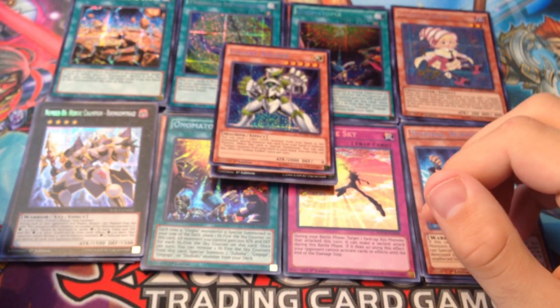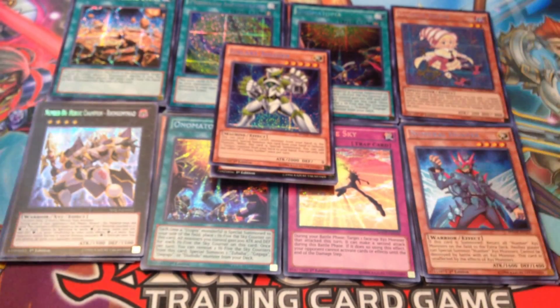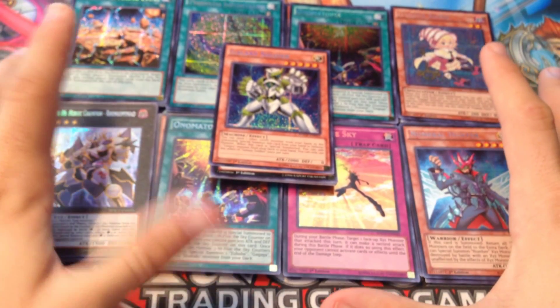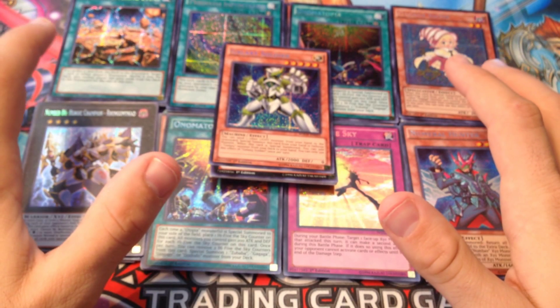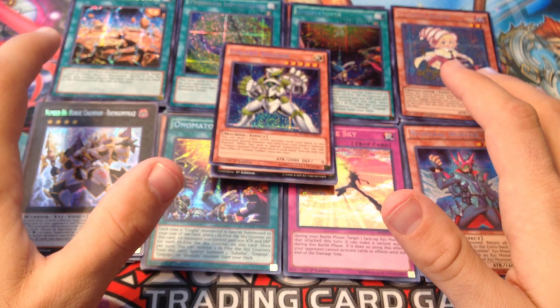Alright, let's see — another Number 55, Boxer, Flower Pot, Dragon's Roar, and then we got Number 86 Heroic Champion.